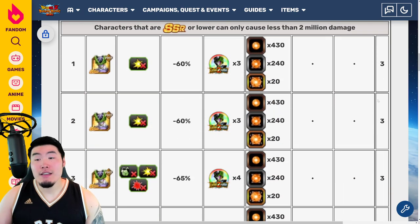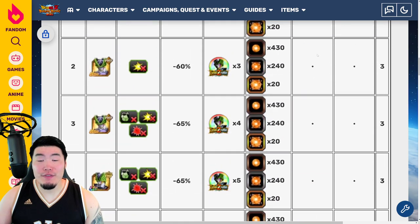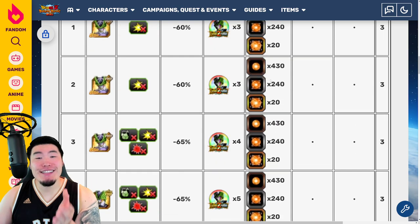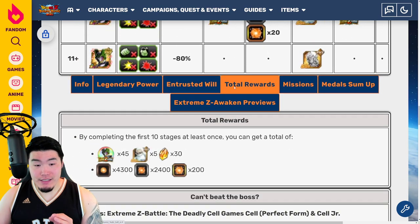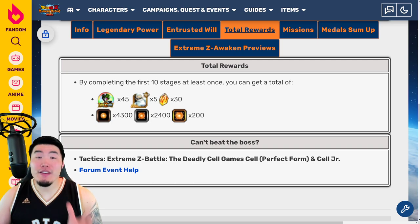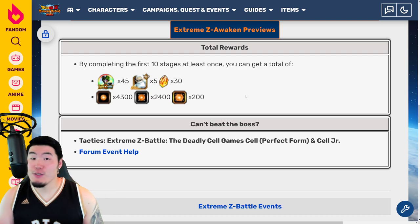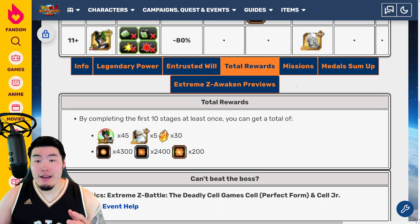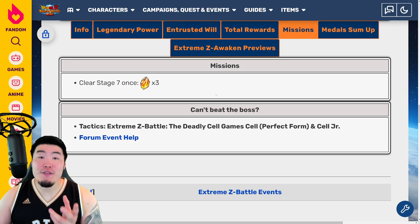As far as the stages go, it's pretty standard stuff. You're going to be getting three Dragonstones per clear from levels 1 to 10, and you're going to be getting a bunch of Hidden Potential Orbs for every stage, and of course the Awakening Medals for the LR Cell up until level 10. So once you clear all 10 levels, you can expect to get 30 Dragonstones, 5 Fizz Grand Kais, 45 of the Extreme Z Awakening Medals — which is exactly what you need to fully Extreme Z Awaken your Cell — and also enough Fizz Orbs to get a unit from 0% to 100%. We also have at least one mission: for clearing Stage 7, you get three more stones, for a grand total of 33 stones from this Extreme Z Battle Event.